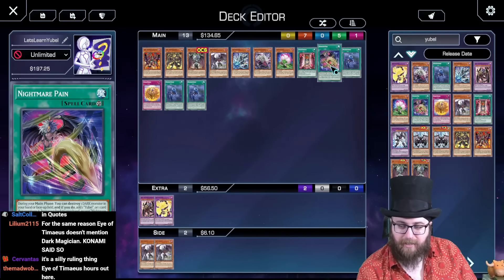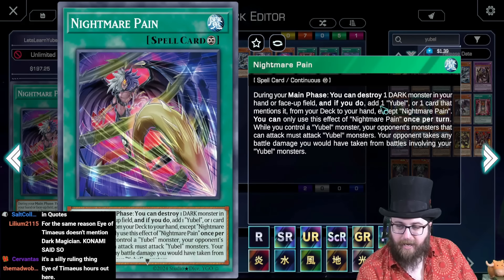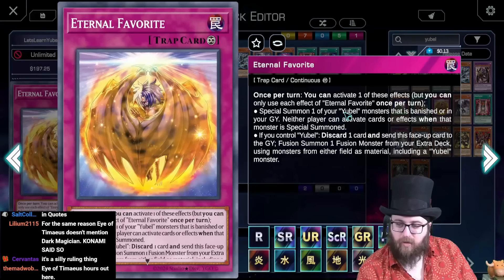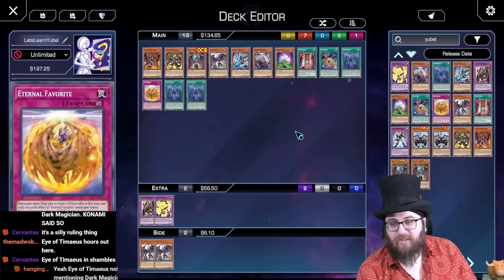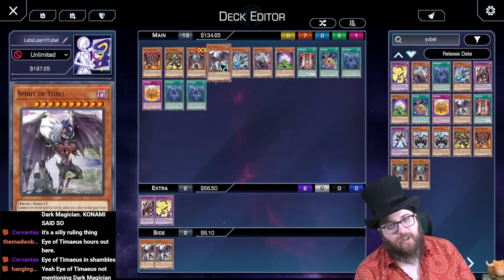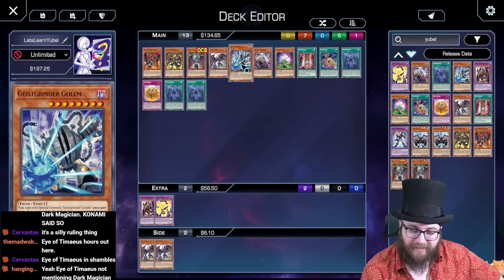The rest of these are searchable though — they mention Yubel or Yubel monsters in the right way. It's just Nightmare Throne that isn't. Good to know, weird ruling. Moving on to our next highest monster, something I've never actually seen before playing on the ladder: Geist Grinder Golem — a dark Fiend with 3000 attack and 300 defense at level 8. The only monster in the archetype with any attack.